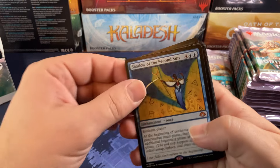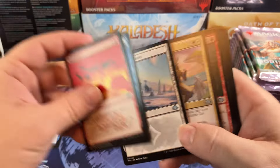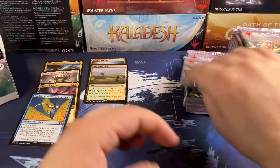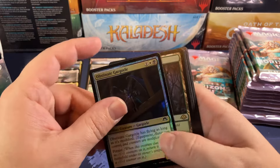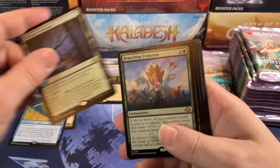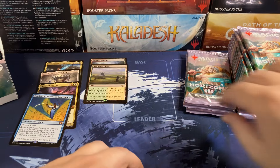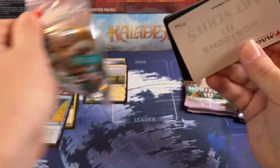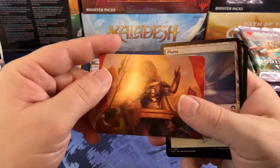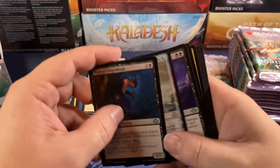Shadow of the Second Sun for another mythic. And we got a Snow-Covered Waste — that's a pretty card, probably going to be a couple bucks, we'll see. What do you guys think, is the Snow-Covered Waste going to be a thing? Shifting Woodland and Branching Evolution — we know Branching Evolution is a thing. Probably not going to be as expensive after this printing, but it'll still see play. Flooded Strand — fetch land number three!